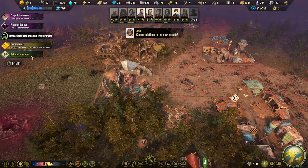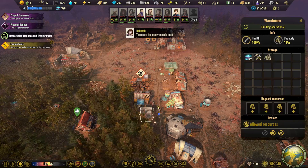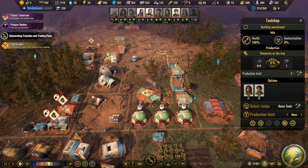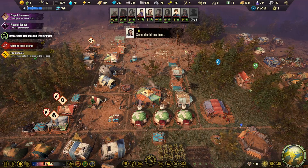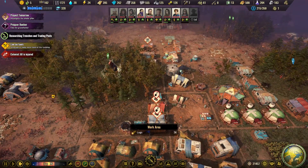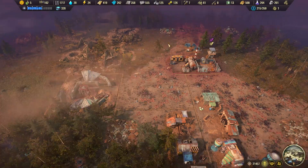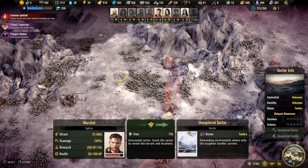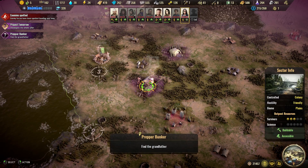Scavenge or build more tools — we have two tool shops actually. Our colony is going pretty steadily, I have to say. Specialists are ready again — this is the one doing the recon, very nice. Let's go up here so we have all the recon in this area done. This one can go into the farmhouse — let's continue the adventure.